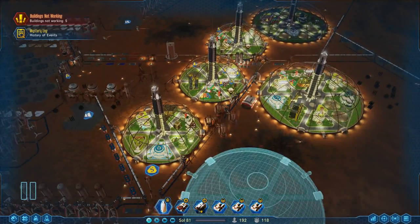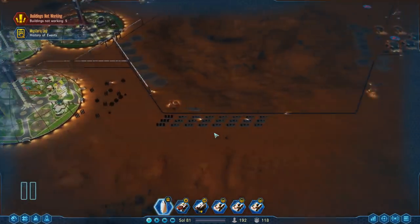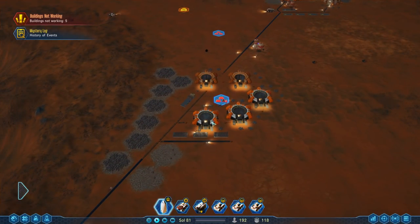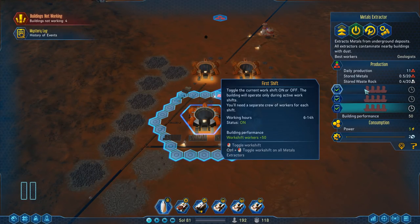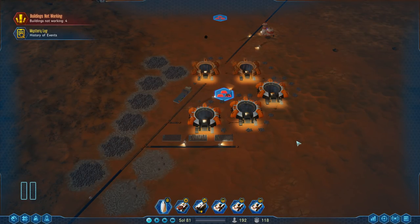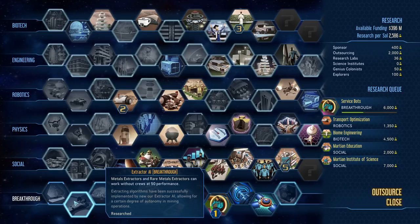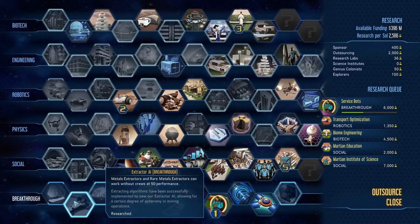First of all, I've got my colony right here, and overall it seems to be going fairly okay. However, as you can see over here, I appear to have a couple of mines that are doing their thing, but they're not actually being operated by any colonists. This has to do with the first technology we're going to be talking about today. I managed to unlock it very early on — it is a breakthrough technology, meaning you will not necessarily get it in every single playthrough. This is the Extractor AI.